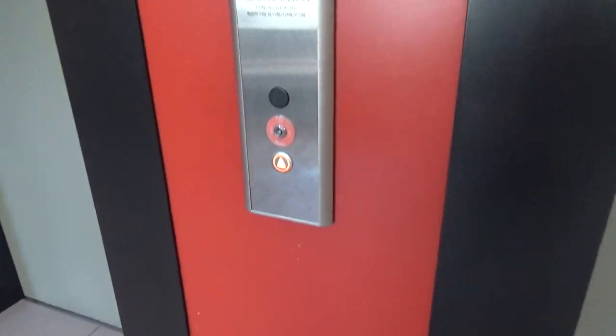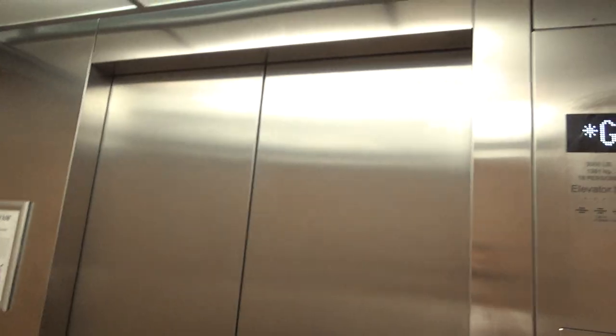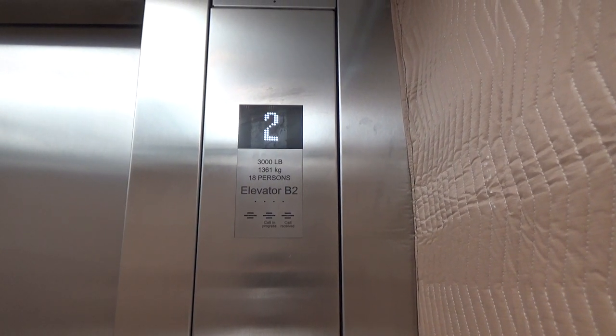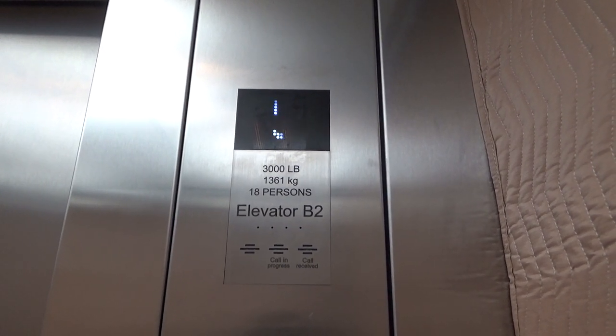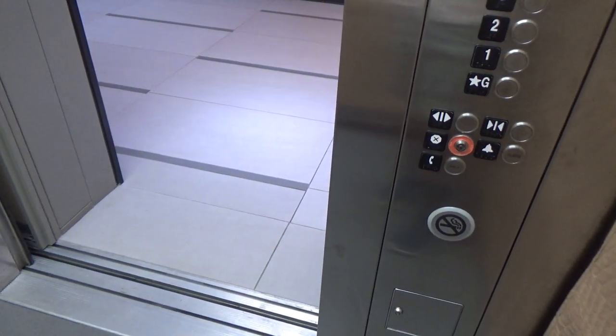We're in building two — the Turbin Rail building, or building B. This one is not classic level. We got a little cab view. Basic stainless steel. They got the patterns now for move-ins.